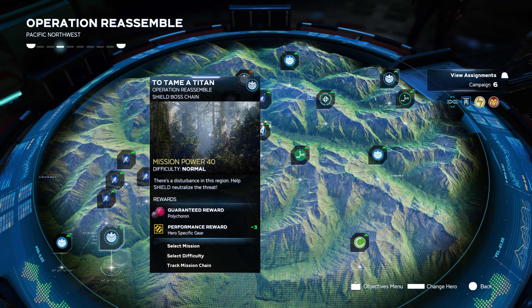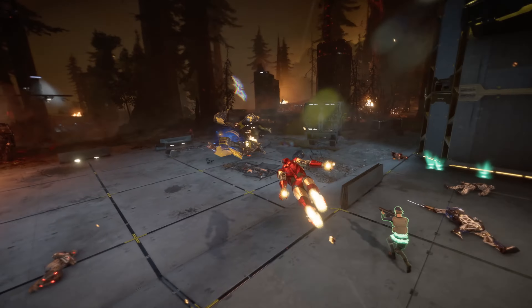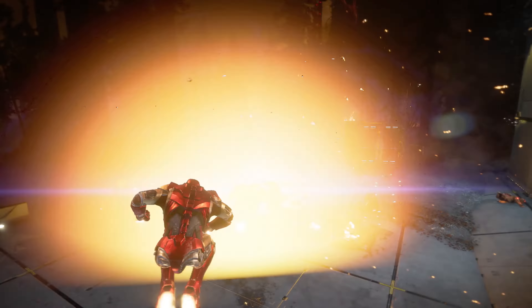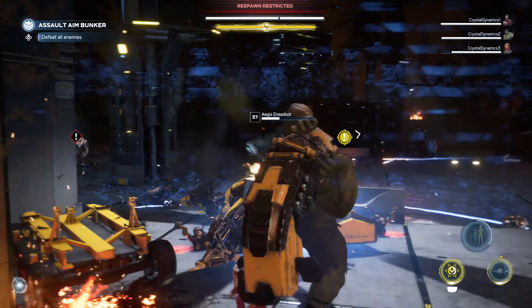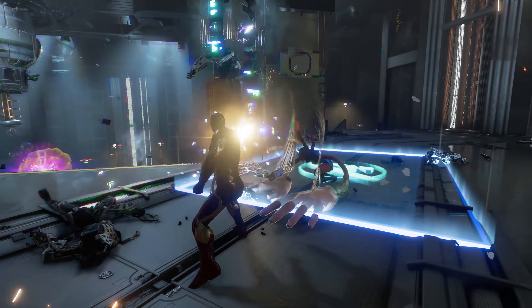Here's a mission from the co-op trailer called To Tame a Titan, where we can see some team play. There's a cool shot of Iron Man, but you may have missed Kamala and Hulk performing a team finisher. When you max out a larger enemy's stun meter, two heroes can come together to perform a team finisher, which gives you a chance to take them down much faster.